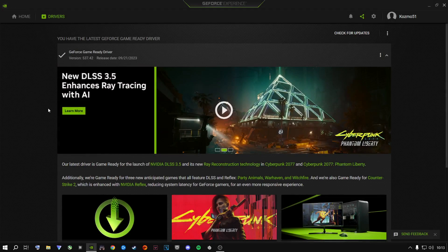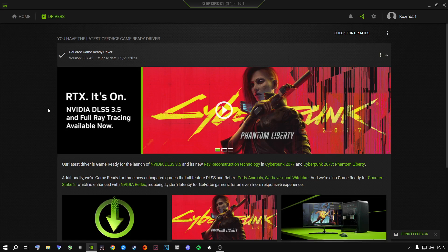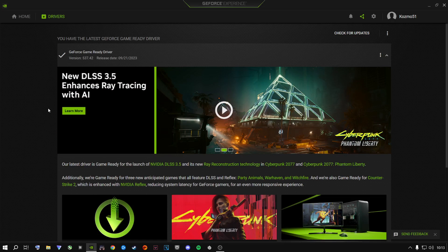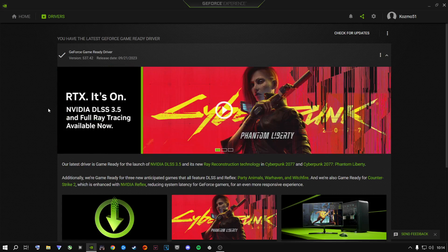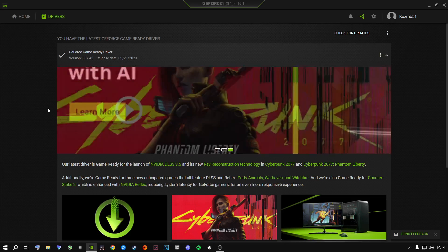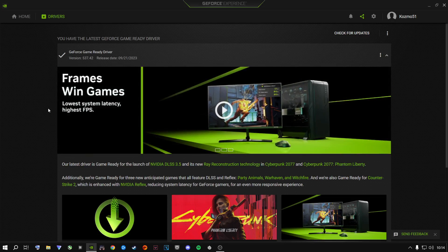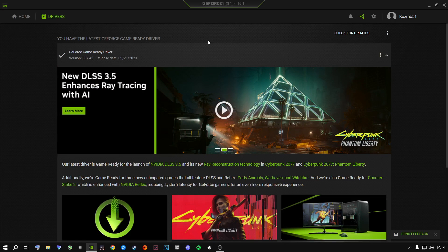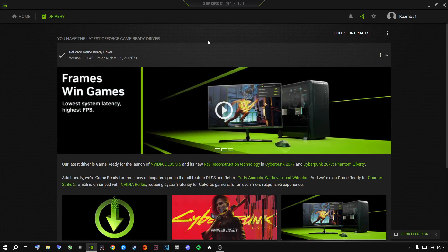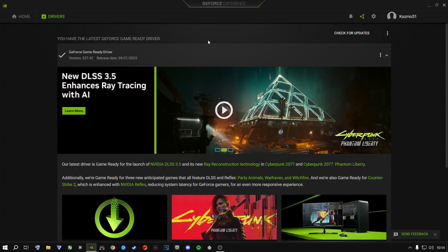The next step is to download the latest graphics card drivers for your machine — NVIDIA or AMD. Right now for NVIDIA it's 537.42, which is the latest driver. Some people in the comments say rolling back drivers gives more FPS. If you're one of those people losing FPS on the latest driver, roll back to the previous version. I personally use the latest update and I'm fine. Keeping your GPU drivers up to date plays a very big role in this game.